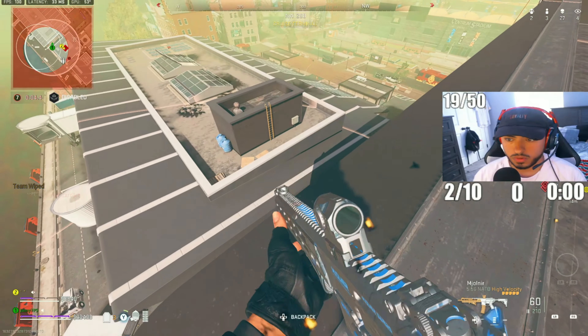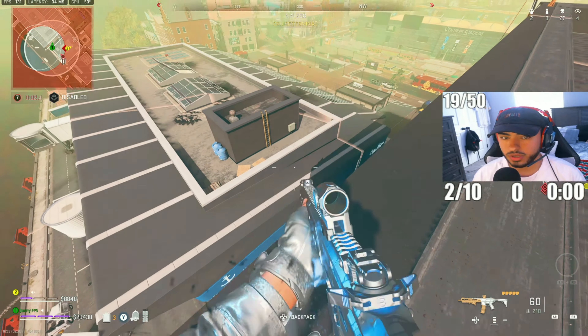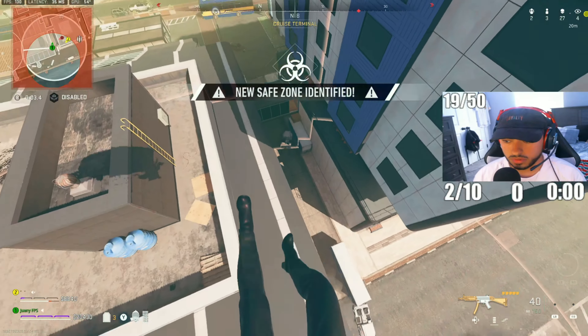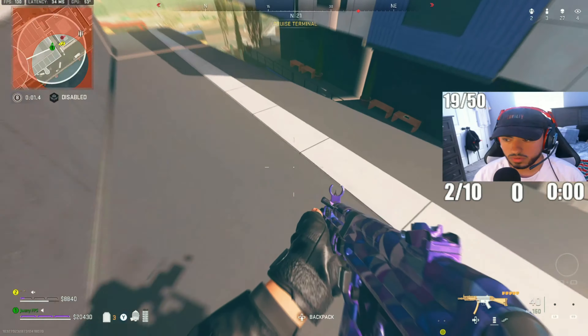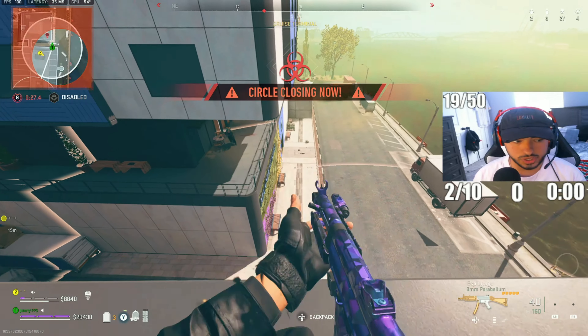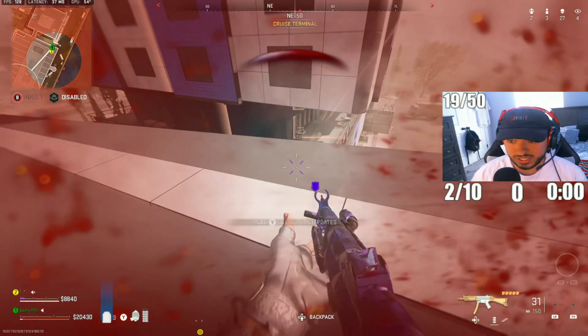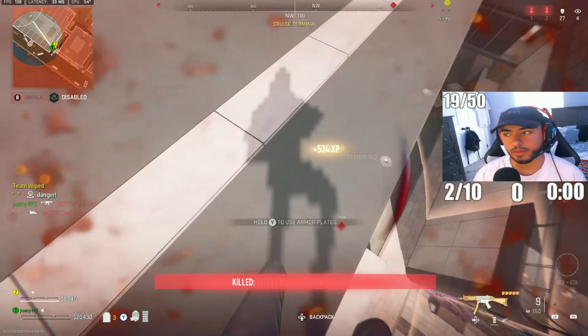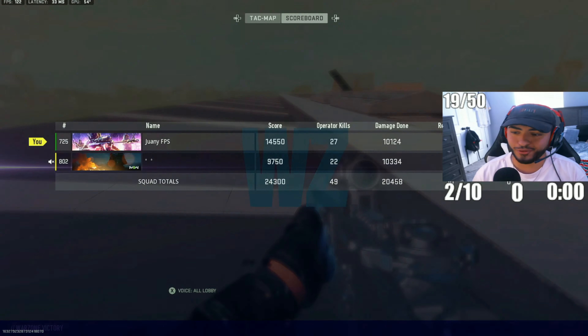Teach them how to play — we only got one left bro, 2v1. How many kills are you dropping? 48. This kid's gotta bounce though, right? He's on a second floor right now. I downed him — nice play brother! Wow, no way!